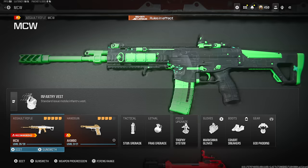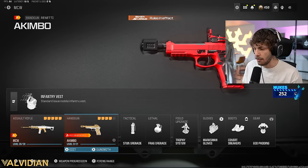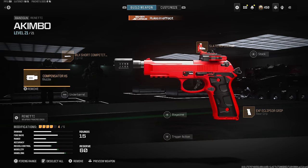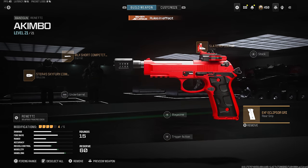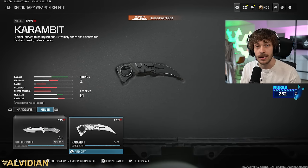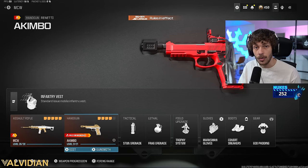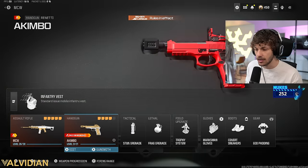For the rest of the build: run the Infantry Vest — it's the only one worth running. For the secondary, this setup is actually banned in the pro league because you can't run an optic or muzzle on it there — just the short barrel and Eclipser Grip for mobility. That's the best secondary for ranked play. A lot of people ask why I don't run a knife — this year knives are a two-hit kill, so the pistol is way better. I have so many kills with the pistol.